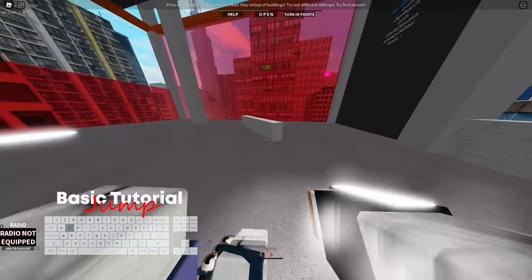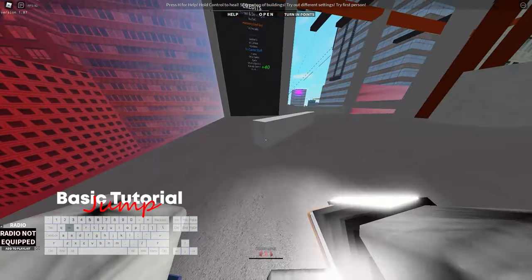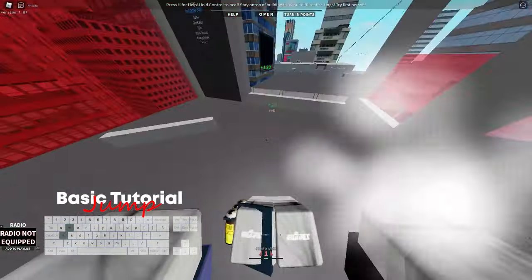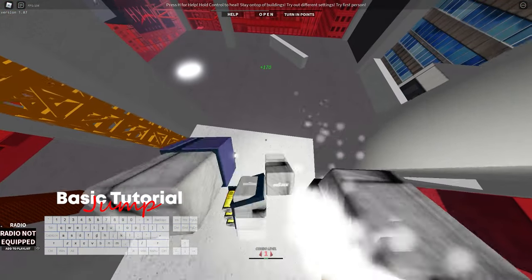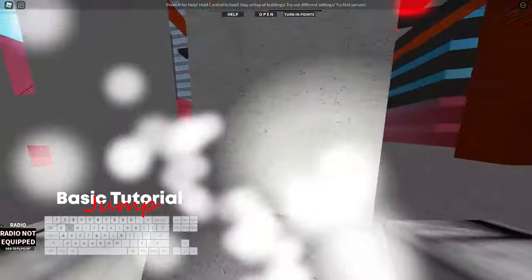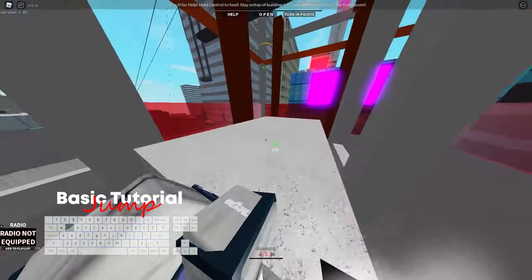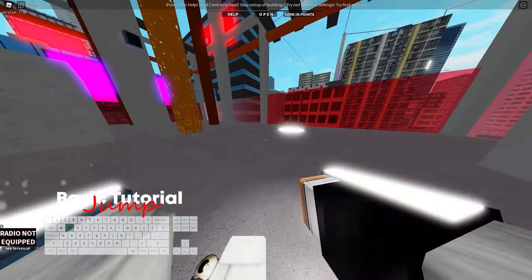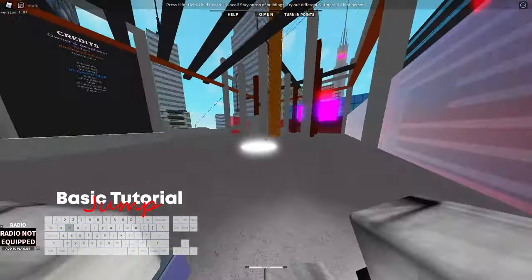The second one is the edge jump. If you jump on any edge of an object or building, you will start the edge jump animation and it will increase your speed slightly as well. To perform that, you have to be in the run animation and not in the walk animation. Once you're at the edge of the building, just press spacebar once and you will do the edge jump.